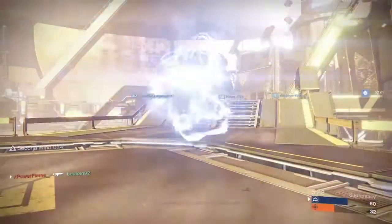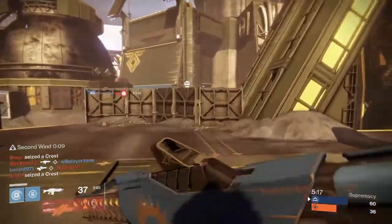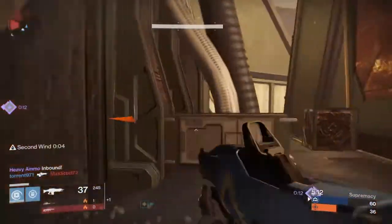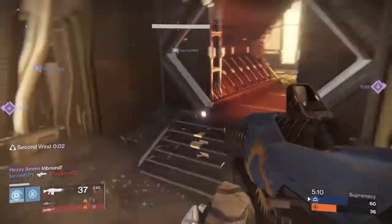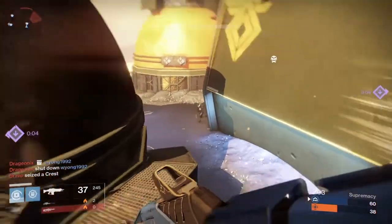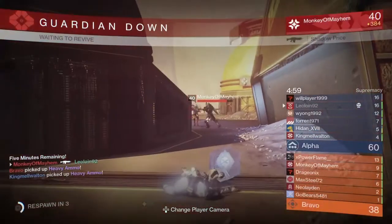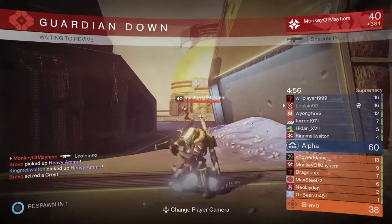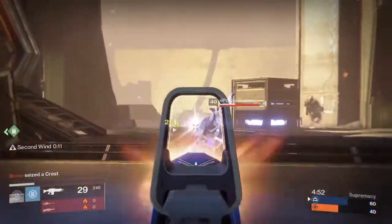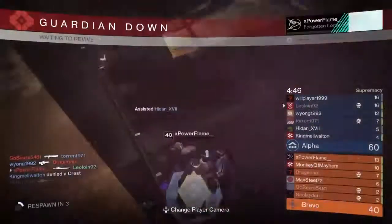One of my clan admins told me he's going to do the same thing, but he's also going to do the exotic quests on Nessus, Titan, and EDZ. So if you need to do those exotic quests to level up for the upcoming DLC, use that — and since the max level is going to be 335, by doing those exotic quests you should get exotics around 320 probably, with the mod included.